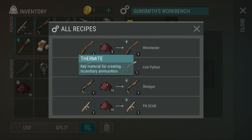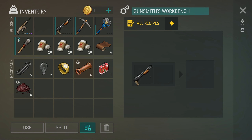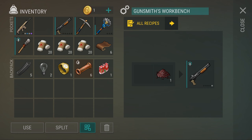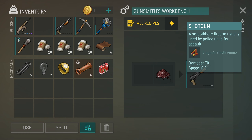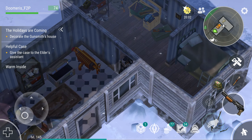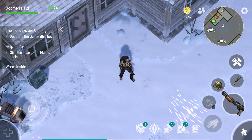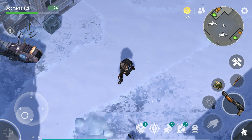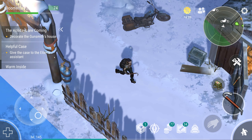I recommend modifying either the shotgun or the Cold — I'm going to go with the Cold for now. We can skip ads. We have put the thermite on the gun, and as you can see, it now has dragon's breath ammo — it's going to shoot fireworks out of your shotgun and basically melt these frozen bloaters. Give the case to the elder's assistant.